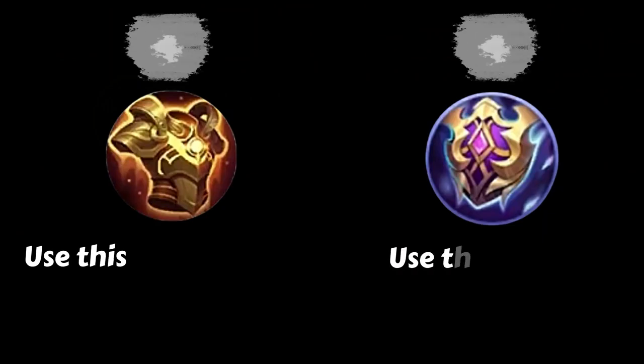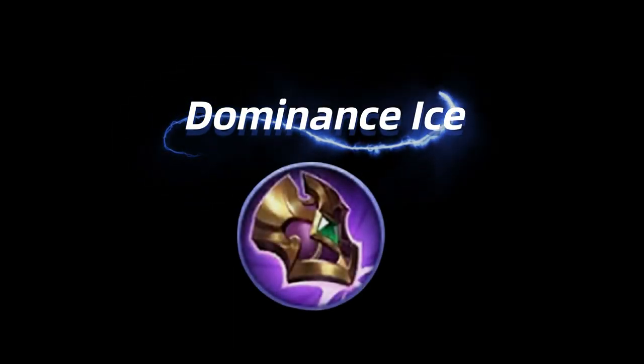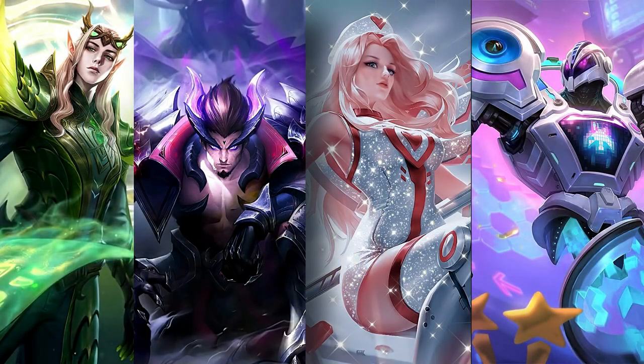My third item will vary depending on the enemy mage. If the enemy mage deals continuous magic damage, then I will build Radiant Armor. If the enemy mage is a burst mage, then I will build Athena's Shield. The reason I build this as my third item is because mages are particularly strong in the early to mid game. My fourth item would be Dominance Ice. Although it is a little different from before, you will still need it to counter enemy lifestealers, healers, and all enemies with high regeneration.